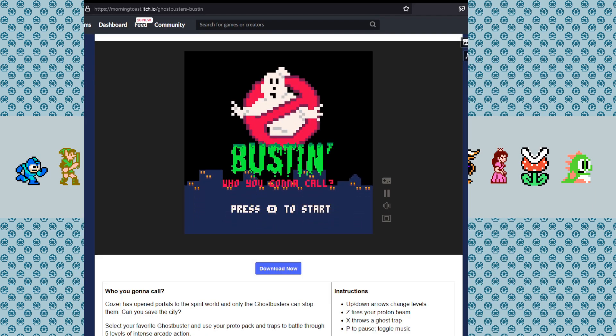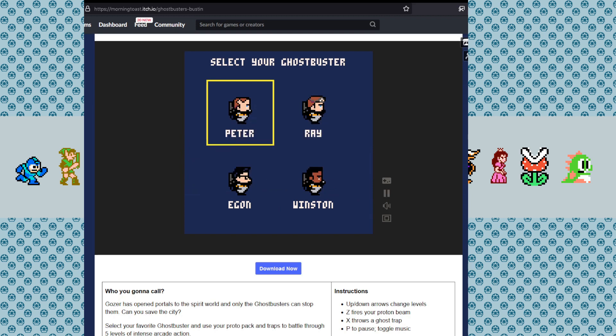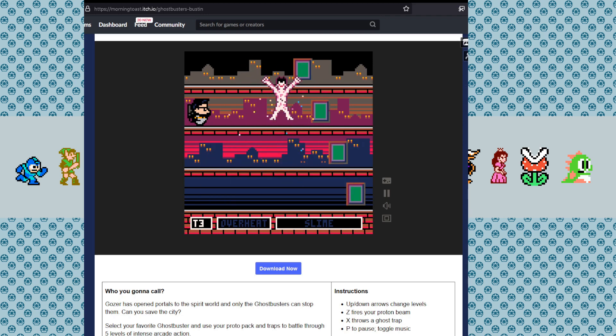Finally, we have a brand new fangame for the fantasy console Pico-8. Bustin' is a retro arcade-style game by Brian Vaughn. The gameplay is inspired by the arcade game Tapper. You can choose your favorite Ghostbusters from the original or the Answer the Call reboot, and blast ghosts with your proton beam, which knocks them back. You want to knock them back into the portal that they entered from and keep firing at the portal until it breaks.